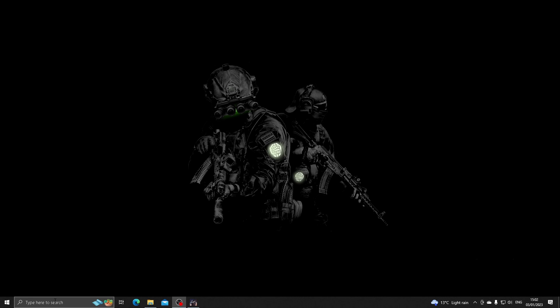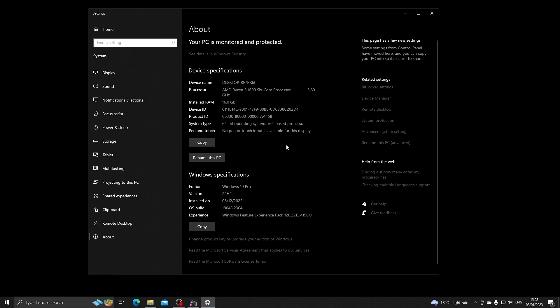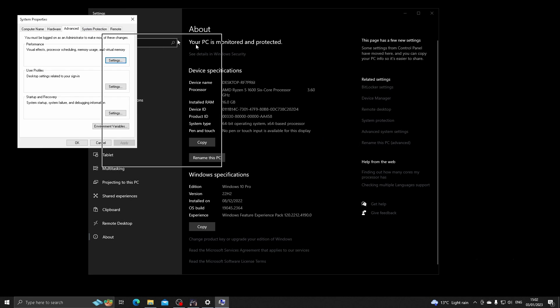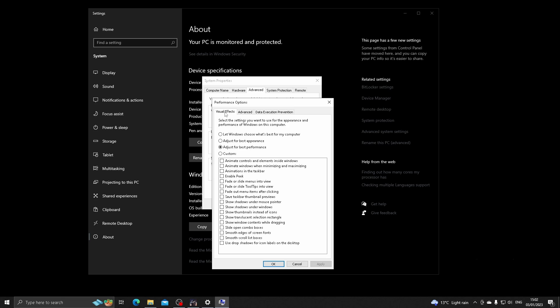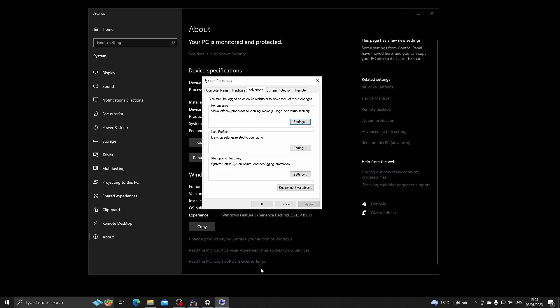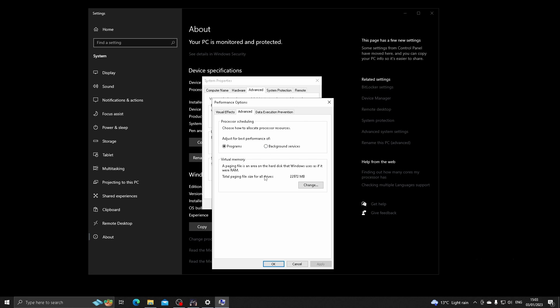The first thing we're going to do is add some virtual memory to our hard drive. Go to 'This PC' in the search bar on the bottom left-hand corner, right-click 'This PC' and click Properties, then head over to Advanced System Settings. In Performance, click Settings. With the visual settings, instead of letting Windows choose, we're going to adjust for best performance — click that, click Apply, and click OK. Then go back into that tab and go over to the Advanced tab, which is where we add virtual memory.